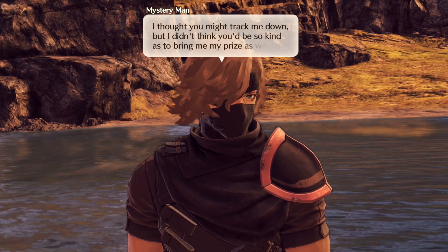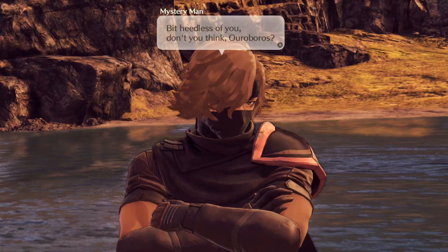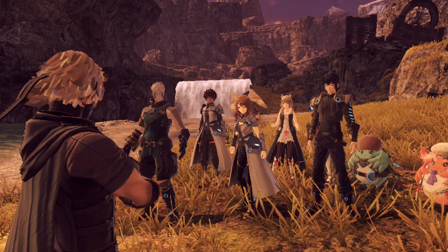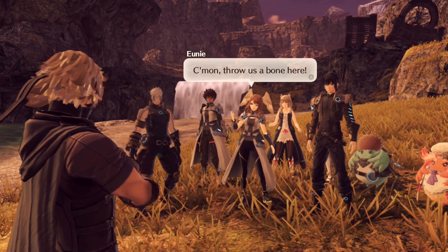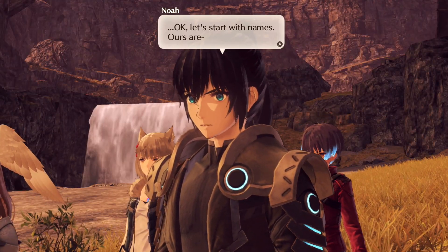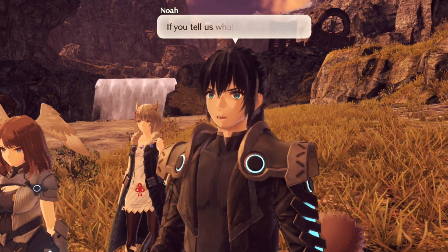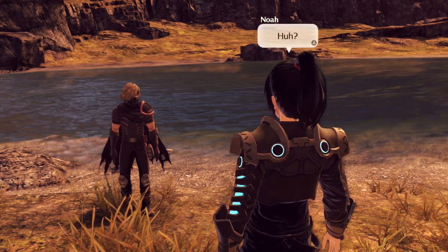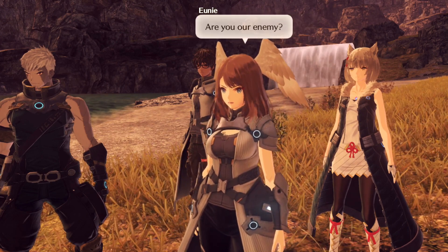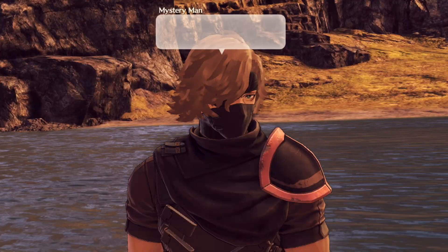Gray confronts us: "I thought you might trap me down here. I didn't think you'd be so kind as to bring me my prize as well." He knows about Ouroboros - how does he know about us? He's evasive about the Keves troops looking for him. We want to talk if he could just open up a bit. We start with names but he says he doesn't need them - "stick to the point." We ask if the Keves are after him, but he won't answer. Are you our enemy? Still silent - he doesn't know whether or not to call us an enemy.